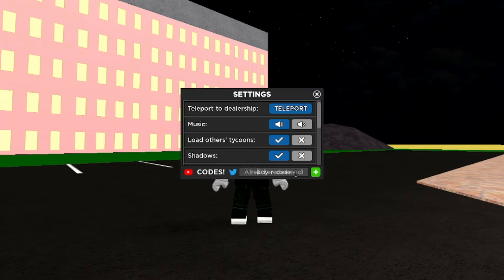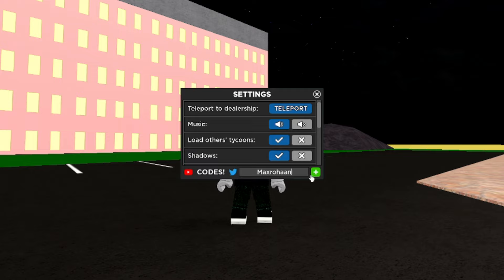Next we have 'MaxRohaan' with two A's — M-A-X-R-O-H-A-A-N — it says already redeemed, so that means it still works. Make sure you get it for yourself. We also have 'Jonathan' — G-O-N-A-J-O-N-A-T-A-N — already redeemed, so that one works too. Get it for yourself.